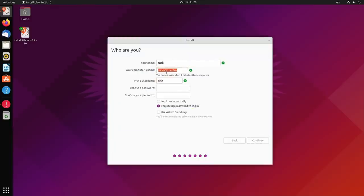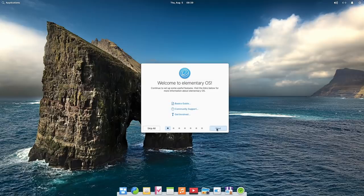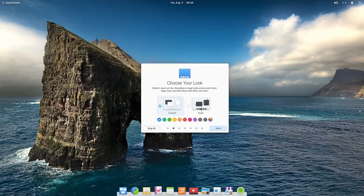Some installers let you create your user account right during install, like Ubuntu for example, and this saves time because as soon as you reboot you're ready to go. Others opt for the OEM install, which lets the user create their account after the first boot — this makes the experience a bit more guided. Generally I think the OEM one is the one people will be most familiar with, as that's how Windows and macOS do it as well.